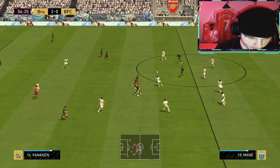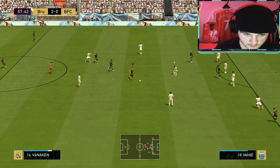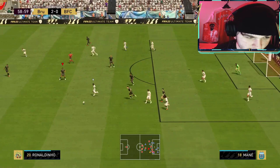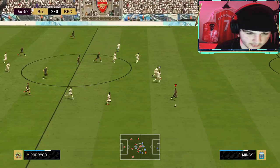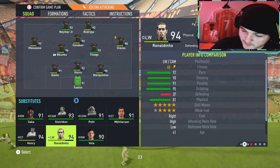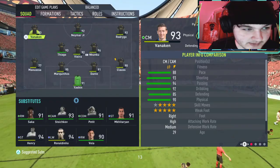He gets forward a little bit. We need a goal back and soon if we want to stay in this. He finds space — nice into the box — but my opponent is playing very smart. Vanneken with a tackle as well, that was the AI, I didn't even do that. Vanneken — what a ball! That was onside. With around 20 minutes left, we're subbing Neymar on, subbing Tiago on, moving him down to center mid, and subbing Vanneken on at CAM. This is his chance to shine.